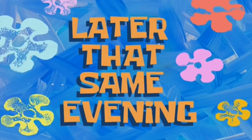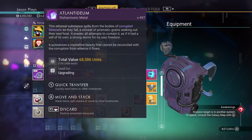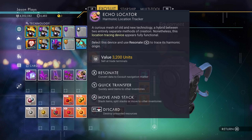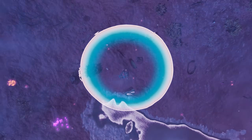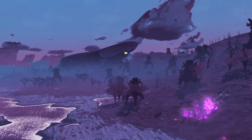Later that same evening — once you've farmed a good amount of resources, I've gotten a few radiant shards, some atlantidium, one inverted mirror, and one crystallized heart. The most important thing is the echo locator. To use it, press X on Xbox or Square on PlayStation, just like any other chart, and it will identify a harmonic camp. That's what you're looking for — the nearest harmonic camp.